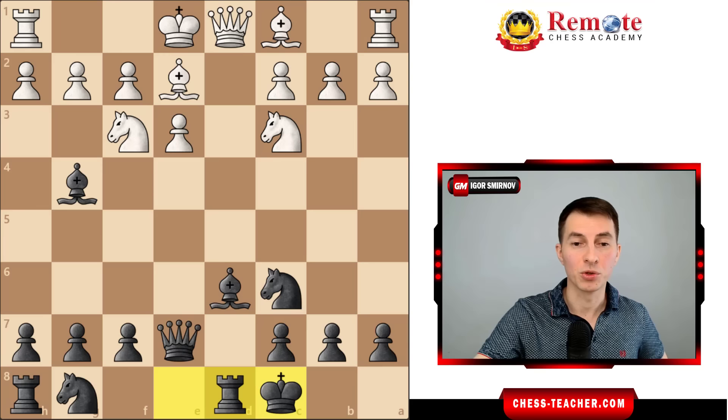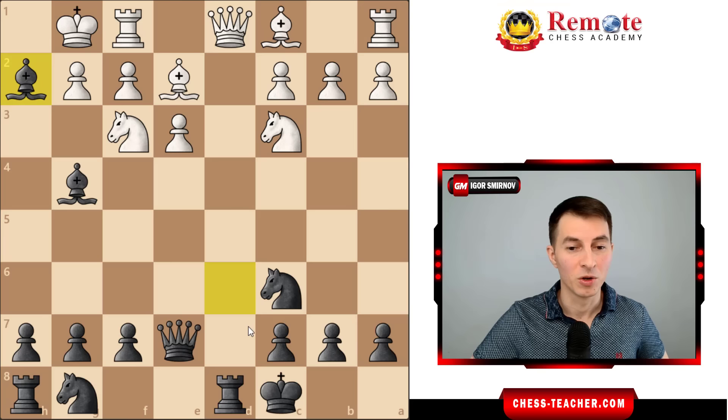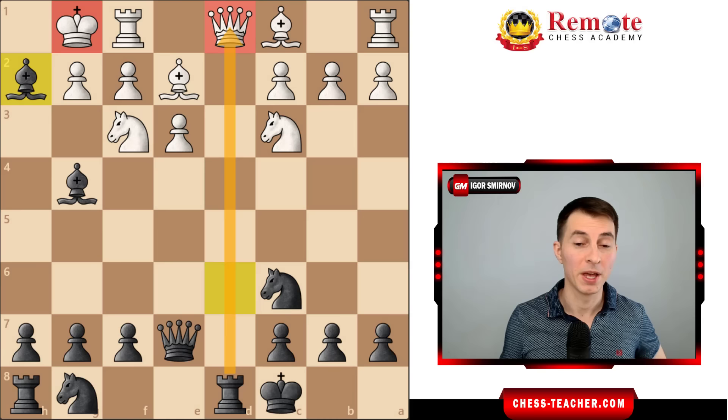For example, if white simply castles, and they often do, that actually fails to very interesting tactics: bishop takes h2, which is a discovered attack and check on the white king. Therefore, you just got a winning material advantage, and very often you can win games just like that.